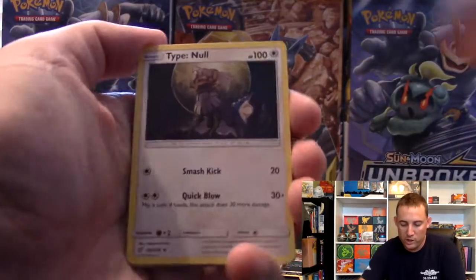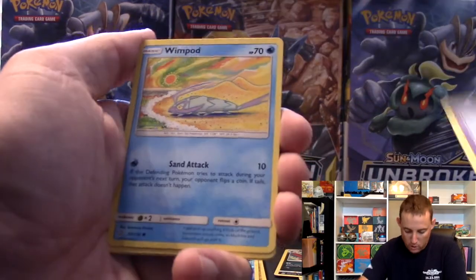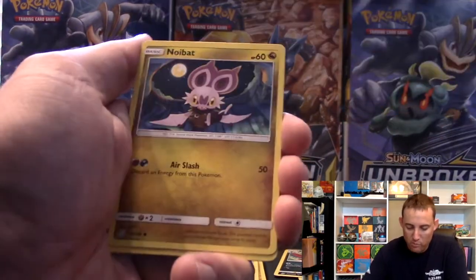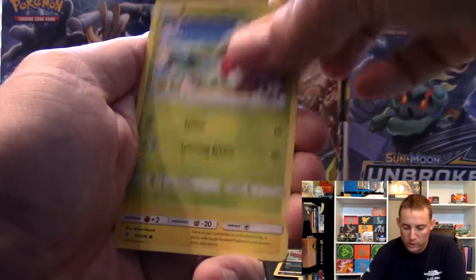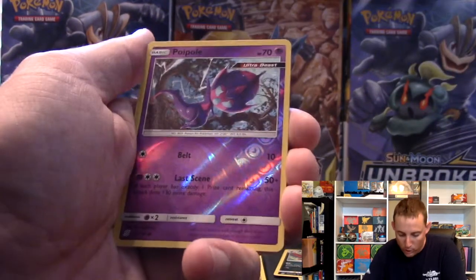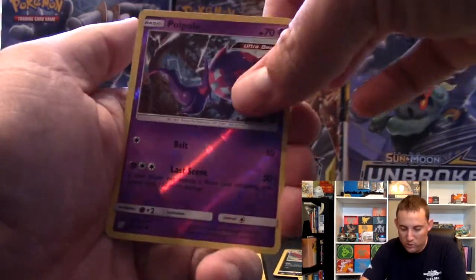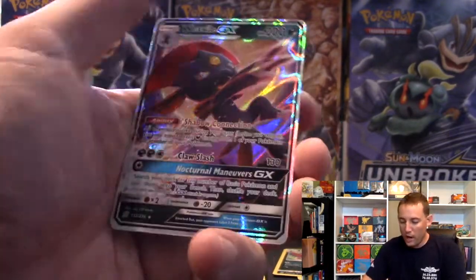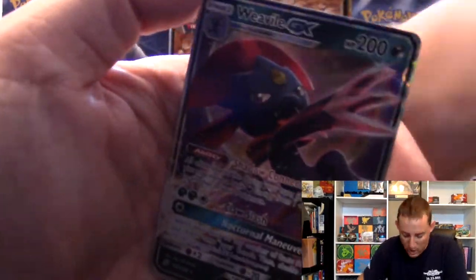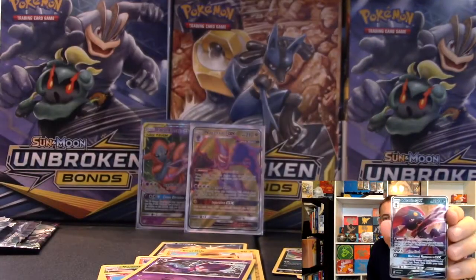We've got Lightning Energy, Tyrunt, Steenee, Zelf, Wimpod trying to get himself back into the water, Sneasel, Bounsweet, Joltik, Poipole - common Ultra Beast as the reverse. And number three, we got a Weavile GX! Weavile Regular GX. All right, there it is.